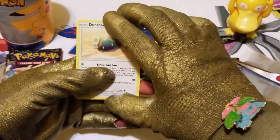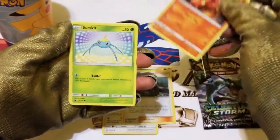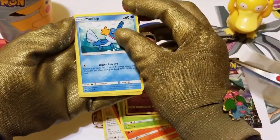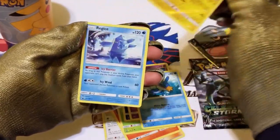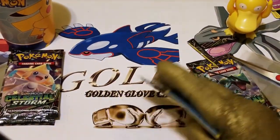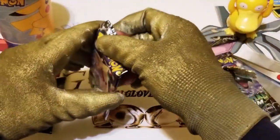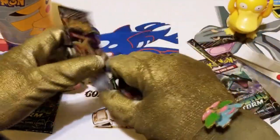Trainer Sky Pillar, a Dunsparce, a Tate and Liza, a Slugma, a Surskit, a Sneasel, a Shupet, a Mudkip, a Reverse Holo. But I don't understand — why do they always have like at least five to six of the same cards in every pack? This is crazy, it's unbelievable. Every pack is either five or six of the same cards that you see in the last pack.